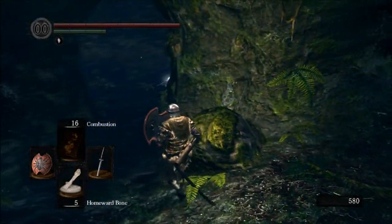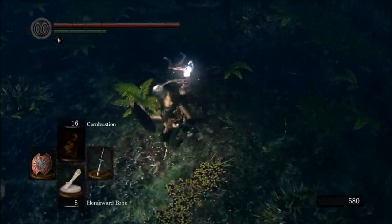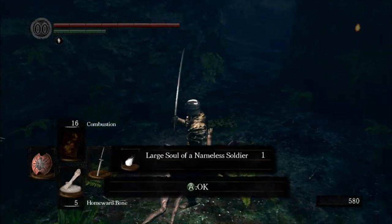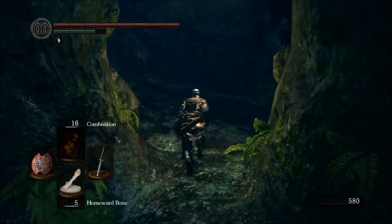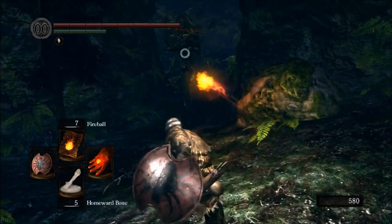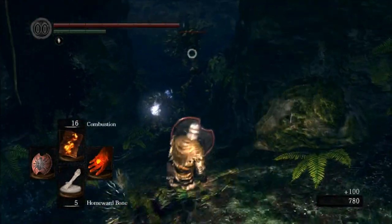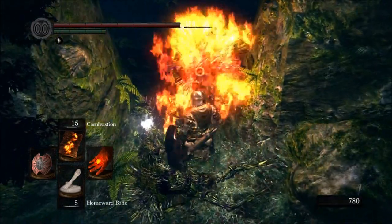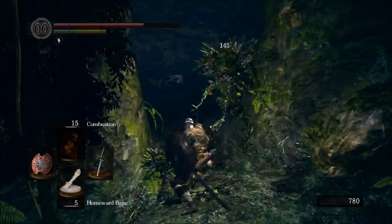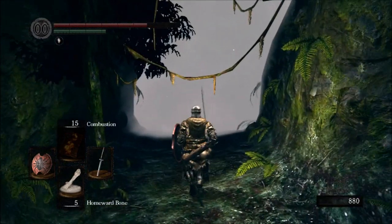If you come over here, there are some items — but items are almost always a trap in this game. You can see there are plant dudes hiding underground here and they will trigger. I'll fall for it — your trap is sprung, well done, plant men. I'm just going to throw a fireball at these guys. This is actually a good way to farm for items that cure poison, toxic, and bleeding — you can just come down here with some fire magic and roast some plants. That one drops something that cures bleeding, and a blooming purple moss clump cures both poison and toxic.